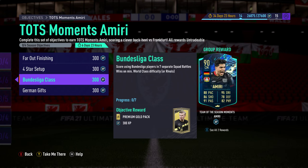Bundesliga class: score using Bundesliga players in seven separate squad battles wins. This is the win criteria condition, and also requires a Bundesliga player. Obviously what you're going to use is just a whole squad of Bundesliga players because that just makes the whole objective a lot easier. You could pepper them with icons or link them with nationalities, but the easiest option is to put a Bundesliga squad or at least Bundesliga strikers together.